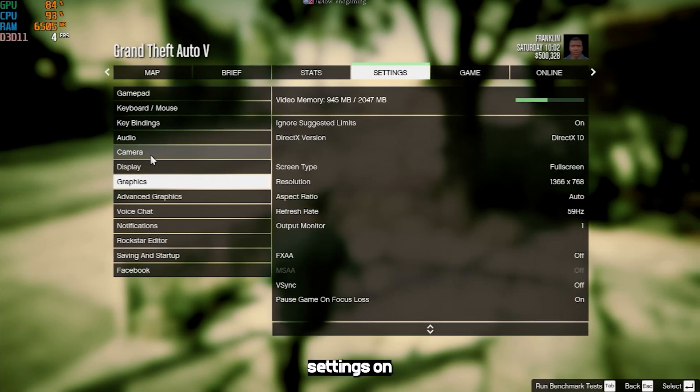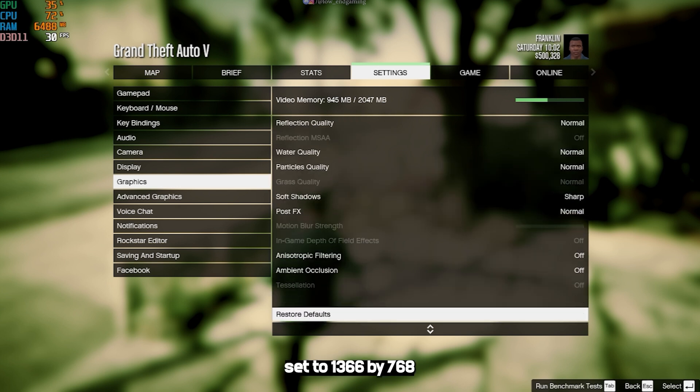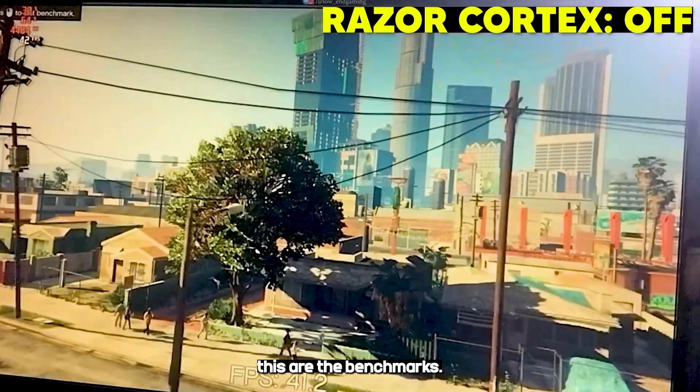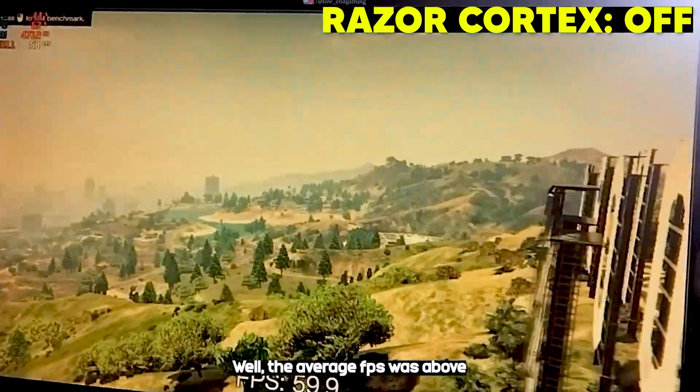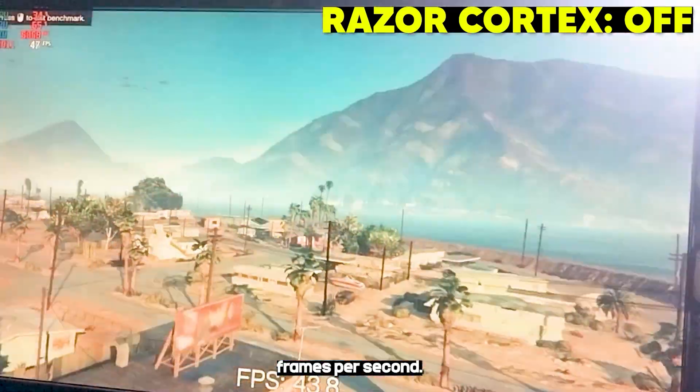These are the settings on which I am running the benchmark with Razer Cortex off. The resolution is set to 1366x768 and all the settings are set to low. These are the benchmarks. The average FPS was above 40 frames per second and the peak and highest was 70 frames per second.